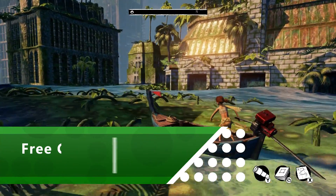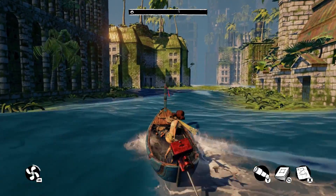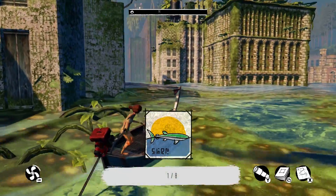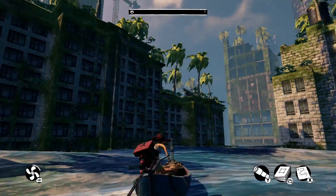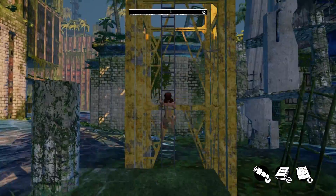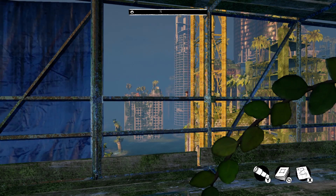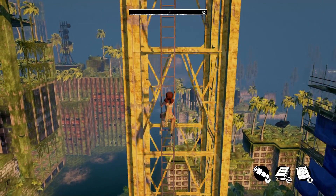Earning 100G in this post-apocalyptic but nice adventure, Submerged, is as easy as getting high — and by that I mean climbing a crane so massive that you can see your house from the top, or you would be able to if everything wasn't submerged. So up we go to grab our achievement. Climbing the ladder up towards my dreams.